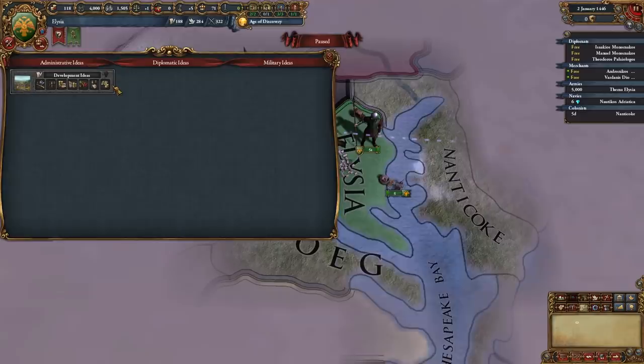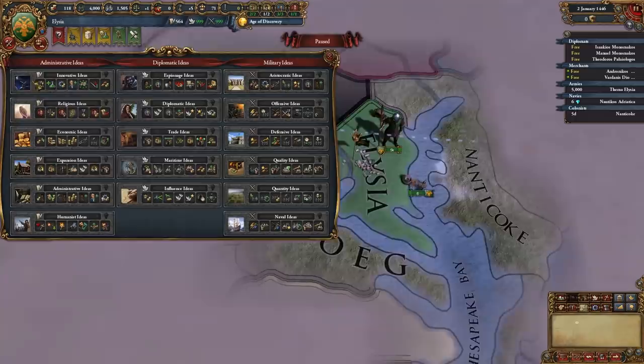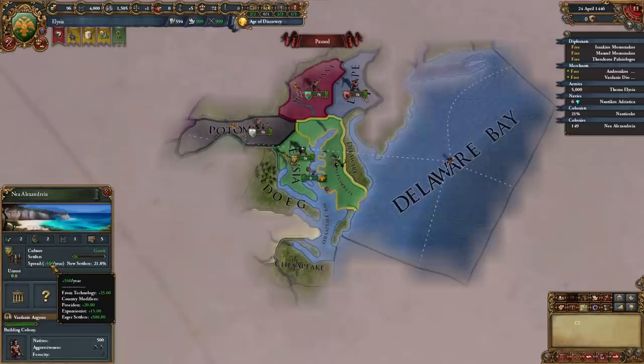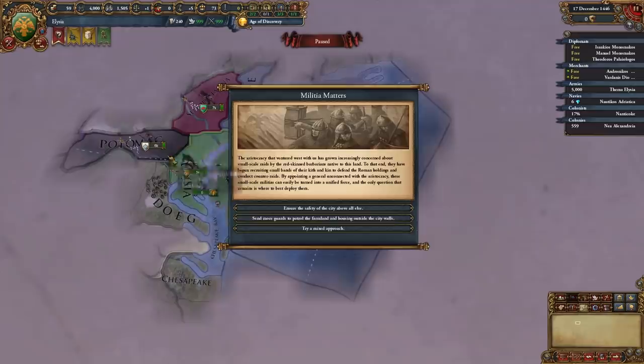I tech up to tech 5 to show the ideas. Once we unlock the first Development Idea, we get another colonist and can take regular idea groups. Development Ideas replaces Exploration Ideas, but you can get Exploration back through missions or decisions. Colonizing speed here is about 560 settlers per year — only two years to colonize a province — and it increases further to 580 a year as you progress.